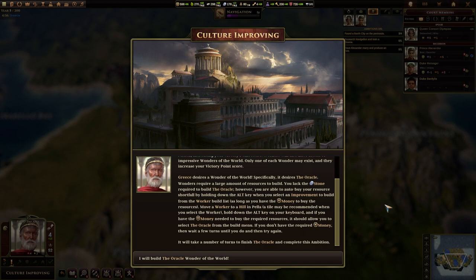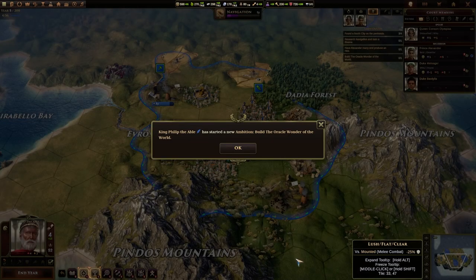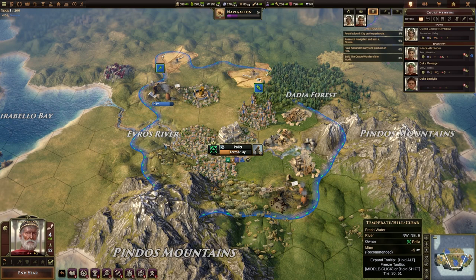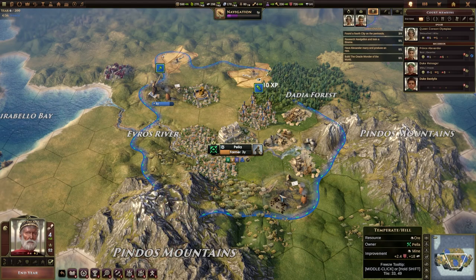Wonders require a large amount of resources to build. You lack the stone required to build the oracle. However, you are able to auto-buy the resource shortfall by holding down the alt key when you select the improvement to build from the worker build list, as long as you have the money to buy the resources. Move a worker to a hill in Pella — hold down the alt key and if you have the money, it should allow you to select the oracle from the build menu. If you don't have the required money, wait a few turns until you do and try again.